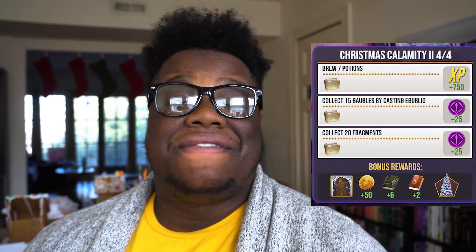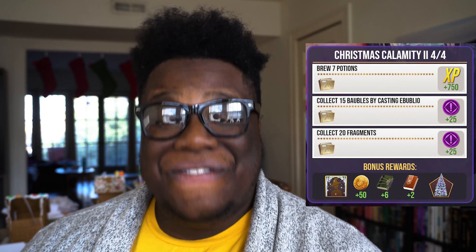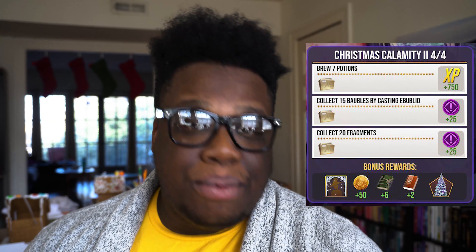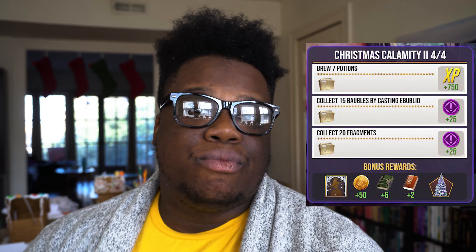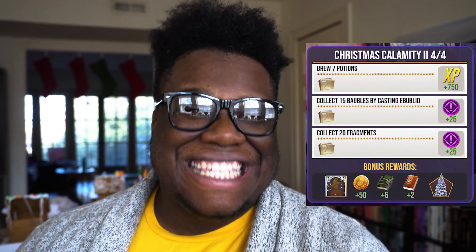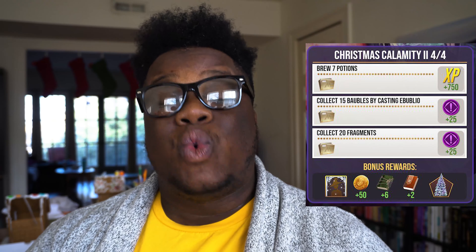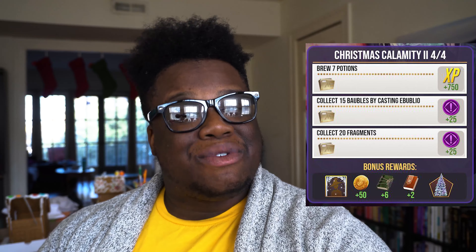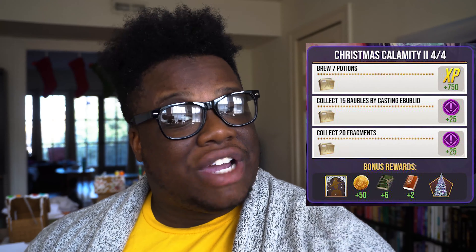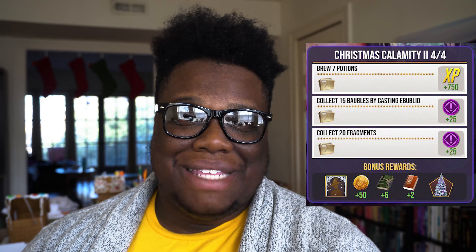The fourth and final task of the Christmas Calamity brilliant event part two: first, collect fifteen baubles by casting a Revelio on foundables for twenty-five brilliant family XP. Second, brew another seven potions to get seven hundred and fifty wizarding XP. Last, collect twenty fragments — I'm assuming foundables since each foundable you return is a fragment in the registry — and you'll also receive another twenty-five brilliant family XP.